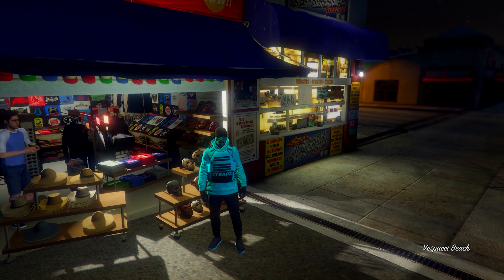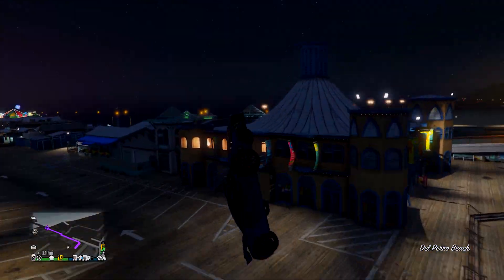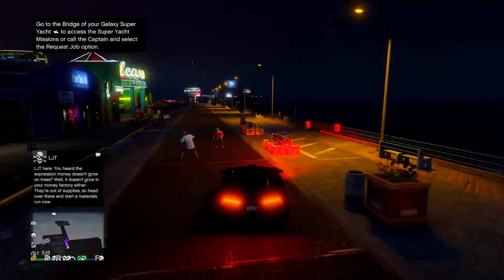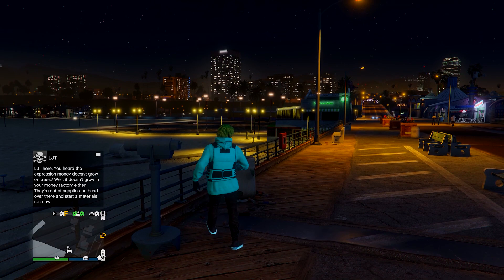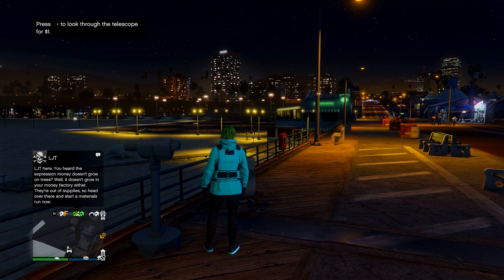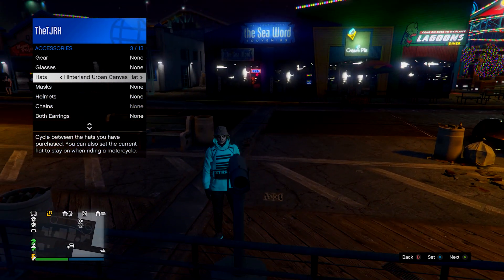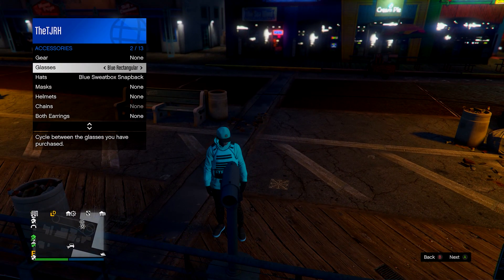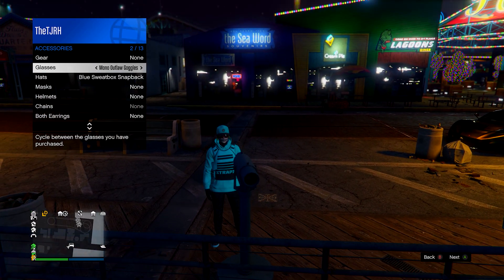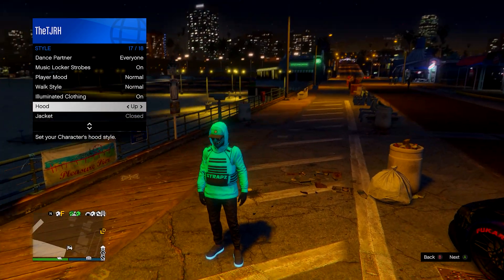From here, go to the telescope on the pier. Over here, run by and spam right on the d-pad — you should end up standing still. Open up your interaction menu and equip the blue sweatbox snapback and also the mono outlaw goggles. Then run away and everything should merge. Now just put your hood up.